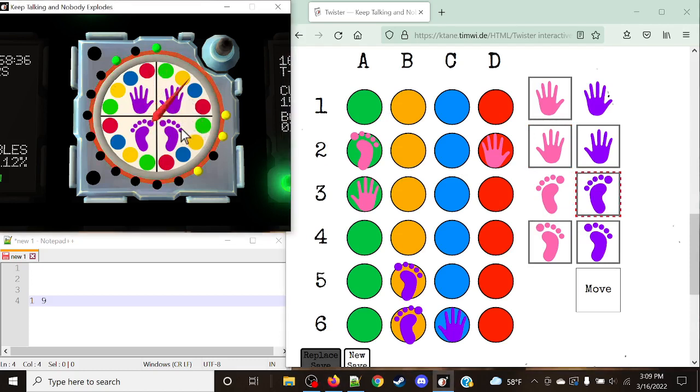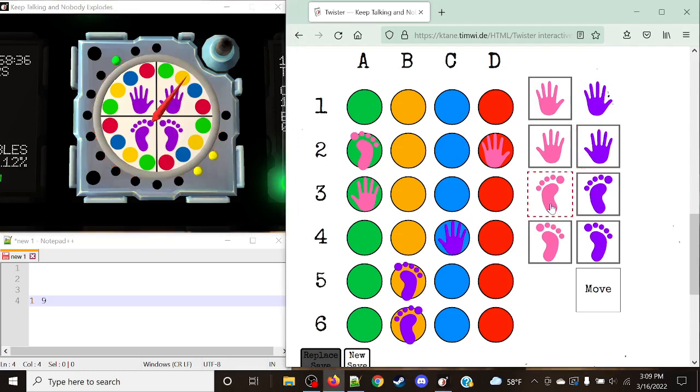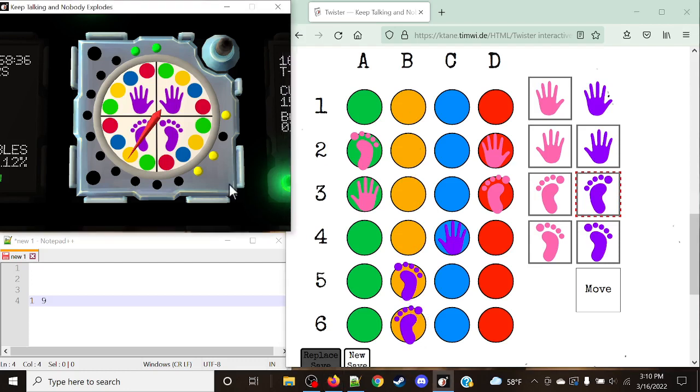Purple wants right hand to blue — count down nine times, landing right there. Next, pink — we can finally get the left foot in play, going to red, counting down one. Last spin: purple's left foot going to yellow — count down nine. It happens to land in the exact same position. Then pink's right hand to red again — same result, delta four. Purple's left foot on yellow also lands the same spot. Finally, the last pink spin is right hand to red, counting down one.